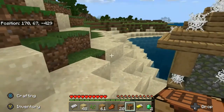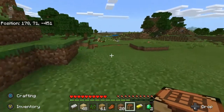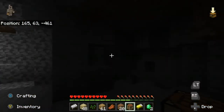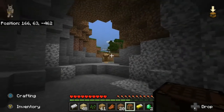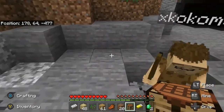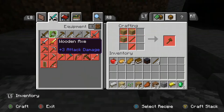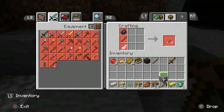Let's just get some materials — stone tools first. Actually, I already found iron, which is great early game! I'm gonna place a crafting table, make some sticks, then make some tools. I'll grab a sword for safety and a pickaxe.